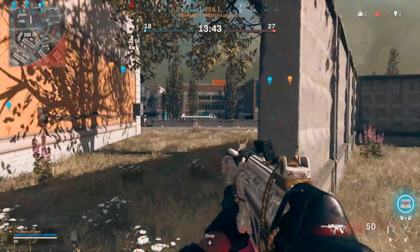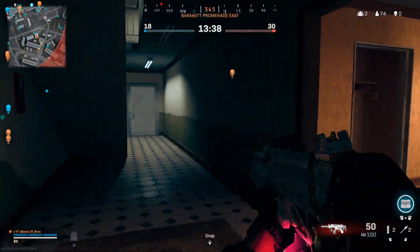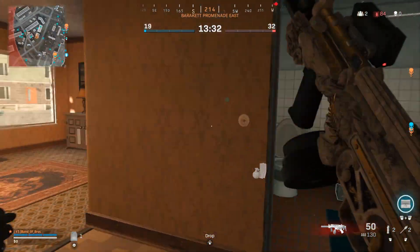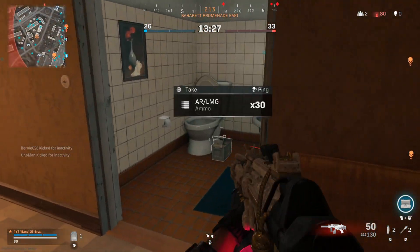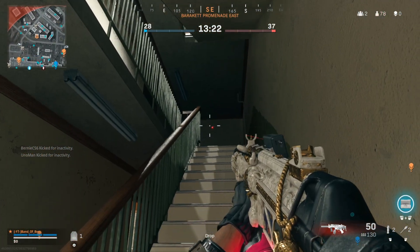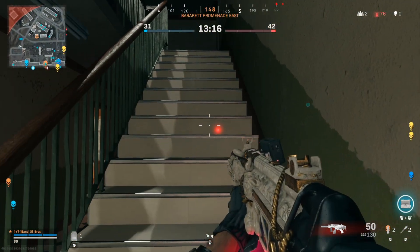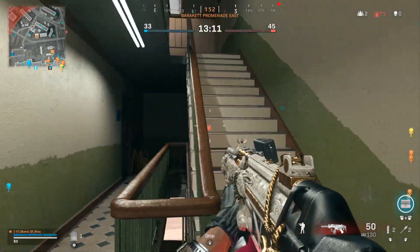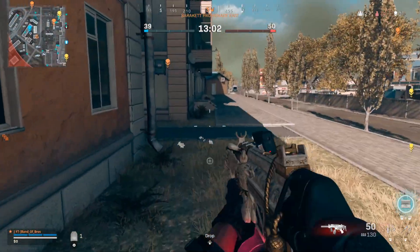Every time you are going around a corner you gotta corner check it — that's really the only way you're going to be able to do this. With 120 FOV you could just run in and see everything, but without it, it's tedious, it sucks, but it's something you just have to know. Even in the stairs, at 120 FOV you can run up and see everything, but with 80 FOV you gotta check one way first and then the other.